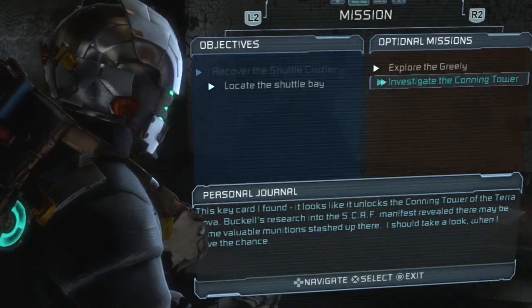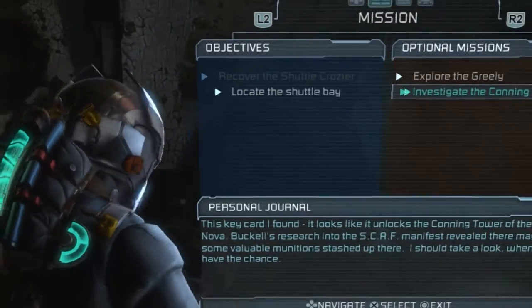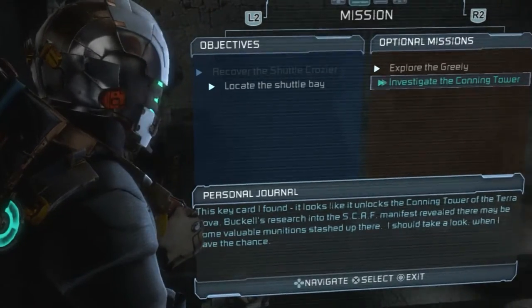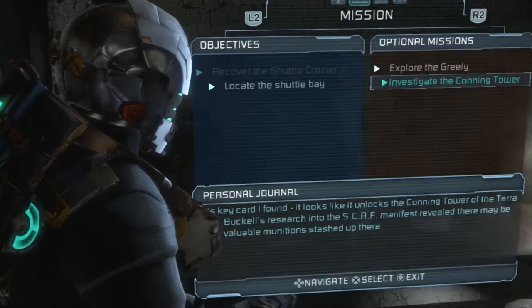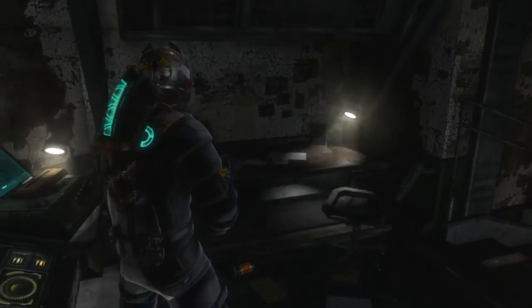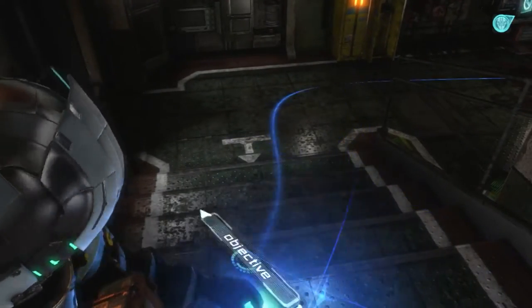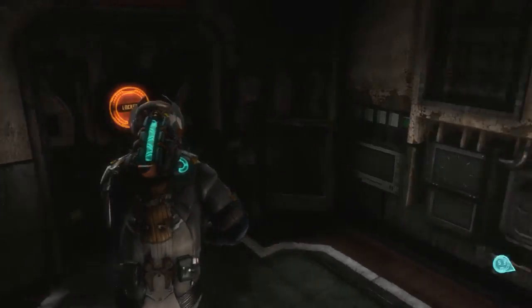That was really kind of screwed up. But this key card I got was part of the optional mission. I noticed that on our radar. Can we select it this time? I think so. I think I selected it this time — it looks like we can because it's in blue. That's different. So I think it's done.